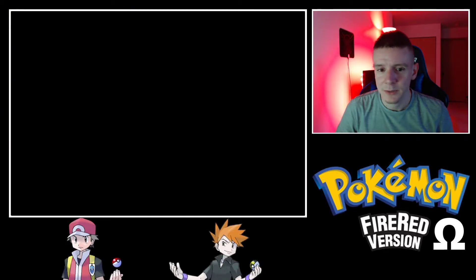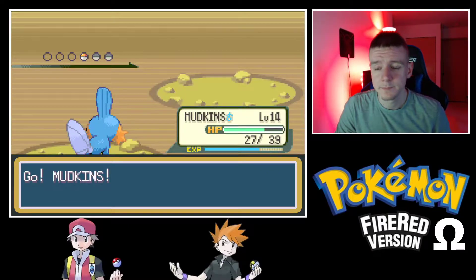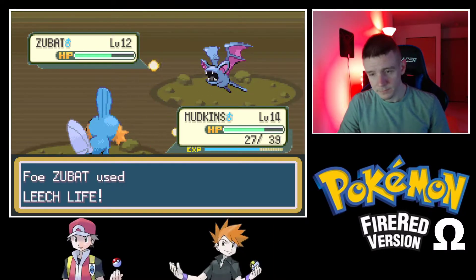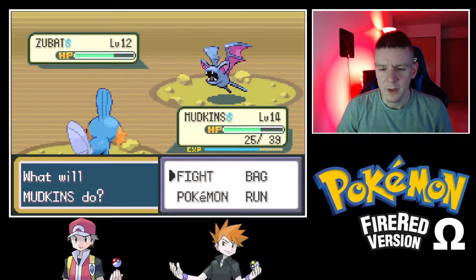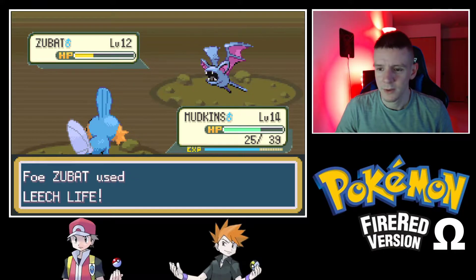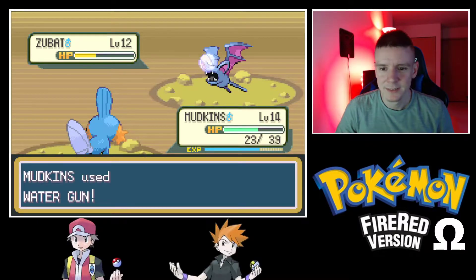Zubat! We got Sand Attacked, so let's switch to Mudkip. We'll use Water Gun because Mud Slap would not be good here. Leech Life does nothing to us but heals it quite a bit — interesting. Zubat is so hard to raise early on until it gets Wing Attack or even Bite.